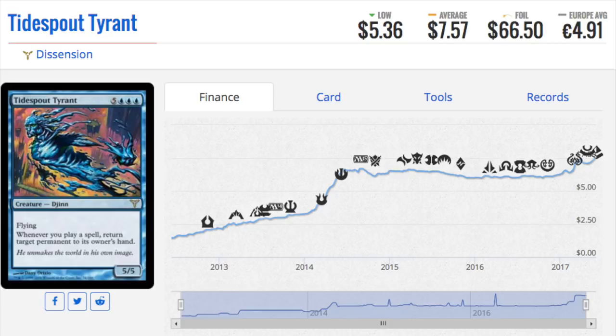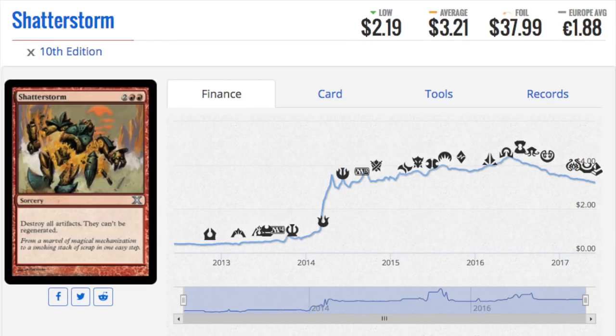This card has what I call a 'free' effect — playing spells gives your cantrips very powerful abilities. There's an uncommon from 10th Edition that sees some play; the regular version is $3 for an uncommon, which isn't bad. There are cheaper reprints under 50 cents, but this is the only version with this particular artwork — that's why it's $3. The foil is $37, a more than 10x multiplier, though it only sees some sideboard play against Affinity.